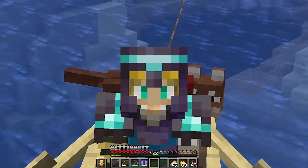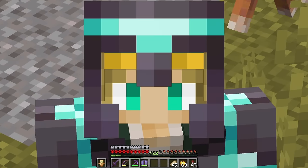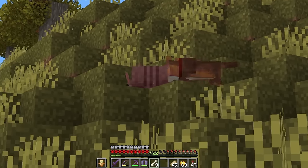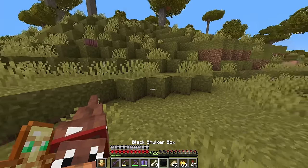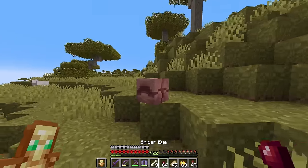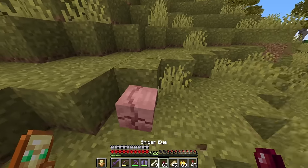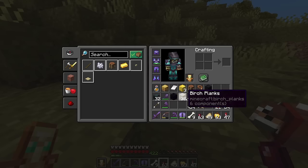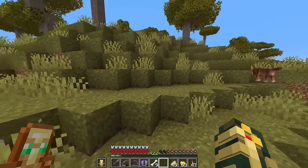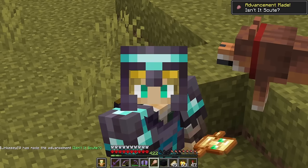Just like that, we're across. Trying to find the armadillos and that other wolf now. We found ourselves an armadillo - look at those legs! I got the stuff for this guy - do I need spider eyes to tame him? Oh well, he loves me - is he mine now? I think if I brush him, boom, we got our 'Scoot' advancement!